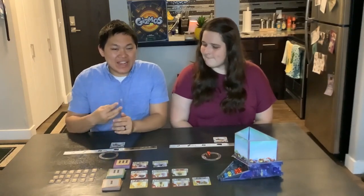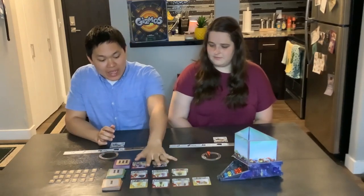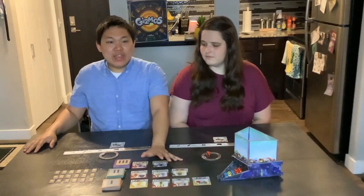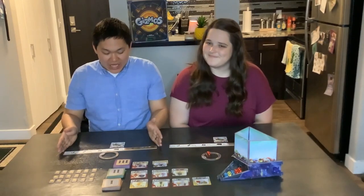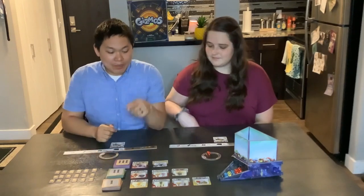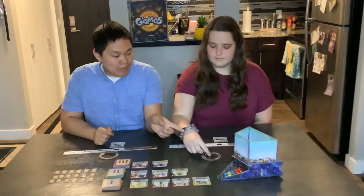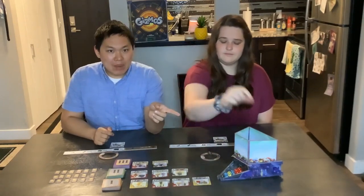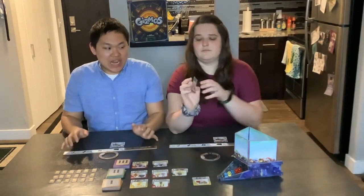The third action you can take is the build action. This means you're looking either at the display right here or maybe you filed the card earlier, and now you can spend the appropriate amount of energy and put that in your dashboard. For example, Kelly was looking at these two cards before and she picked a red marble. So now if she wants to build one of these cards, she can go ahead and drop the red marble in the dispenser, grab the card, and put it underneath her dashboard.